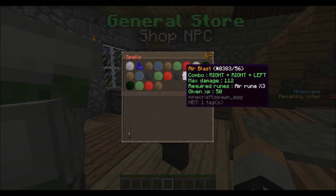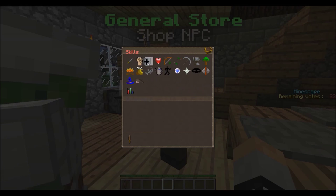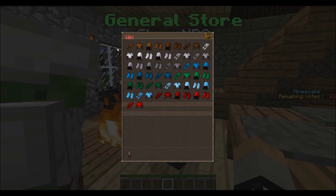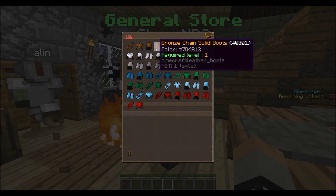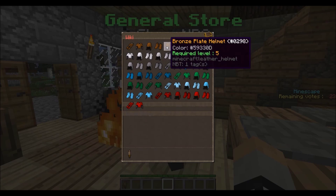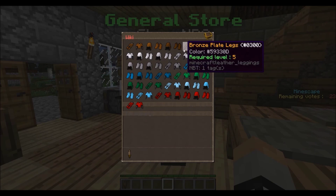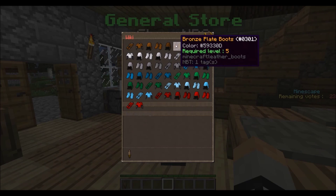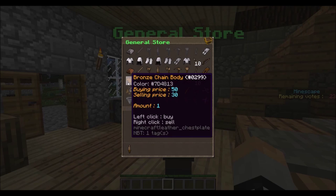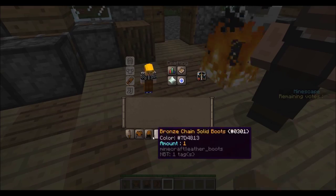Now I need armor — what armor can I use? Armor is also dependent on your skill. Bronze chain set is all level 1, but my bronze plate set is level 5. If you start out you have level 1, so we need to get to level 5 in defense before we can use another armor set. So we're going to buy the bronze chain set. There we go, we have a bronze chain set.